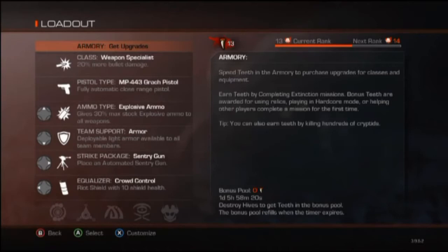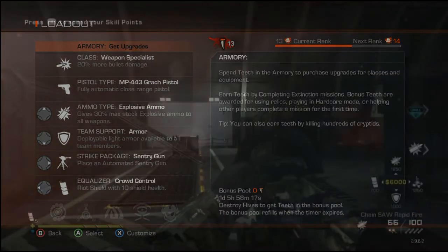You guys can decide among yourselves who's going to be upgrading their class first and who is going to be upgrading the ammo and armor first, just so that you can get this sorted before you're actually in game, and once you do this you should be set.